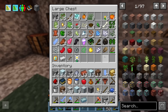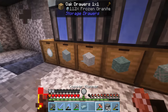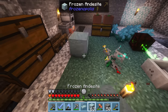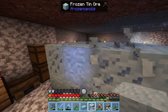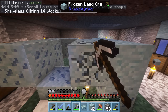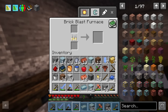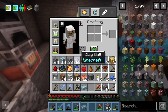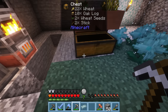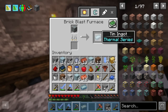Frozen tin comes from frozen andesite, which I think is what we've placed down the least of. Nevertheless we do have a ton of it ready to go and more than enough mana to make tin. We go ahead and ultamine the frozen andesite around the orchid — our copper is done, we throw in the frozen tin and wait for it to smelt. This is also where the botany pot comes in because we've been passively getting wood the whole time, which we can turn into charcoal for fuel. We get just the one tin ingot we need.